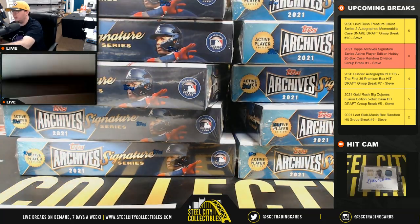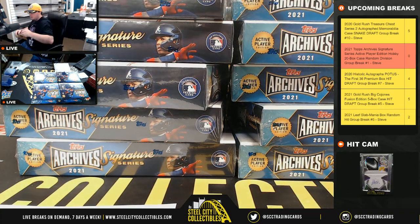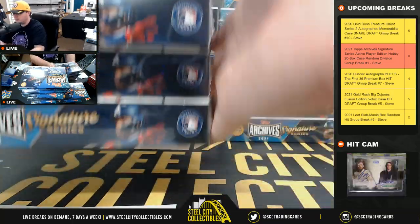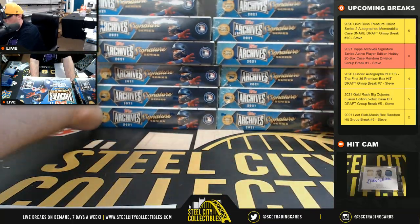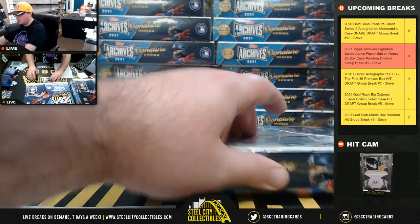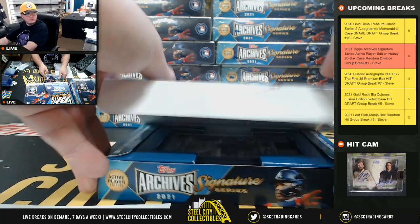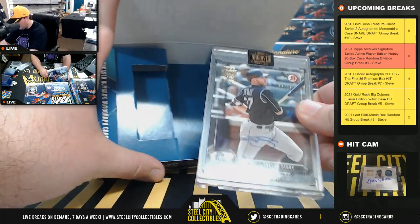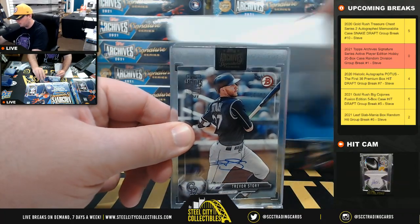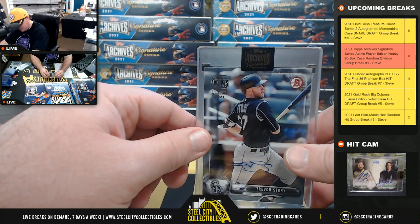Box number one — we've got a Bowman card, number 56 of 88, Trevor Story of the Colorado Rockies, National West, goes to Matthew.